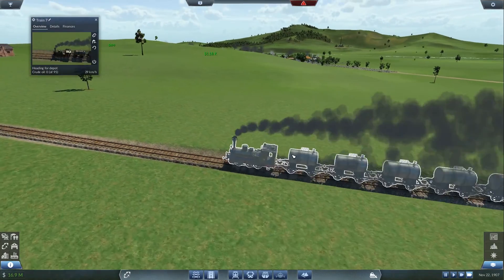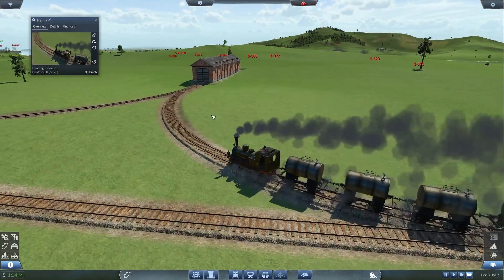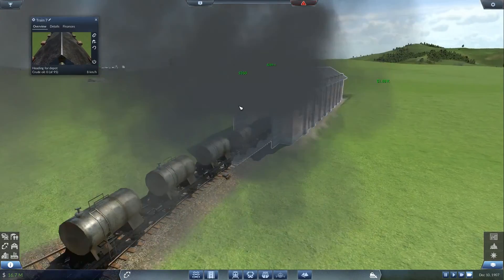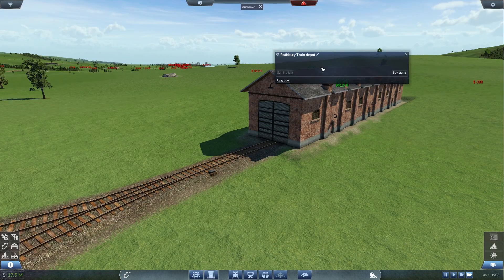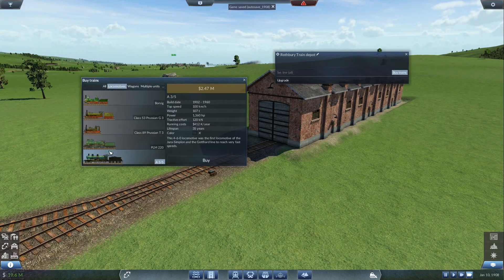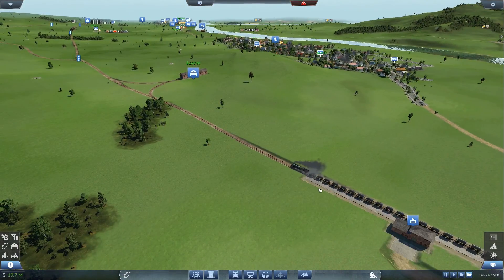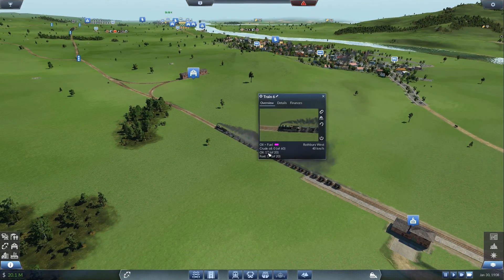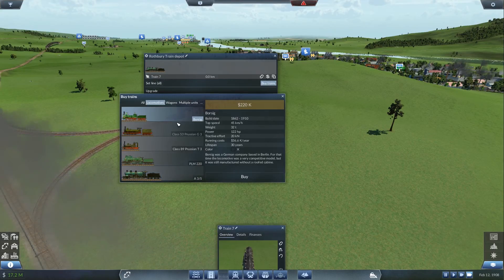Bye bye! I forgot the depot was so close, and he's gone. I'm gonna sell the wagons as well because if I don't, the wagons might get too expensive as they're reaching the end of their lifespan, while the locomotive does not. Actually, sell that one since you're here. Never mind, I would lose the fuel. I was gonna send them in and copy them but I'll just do it manually, no problem.